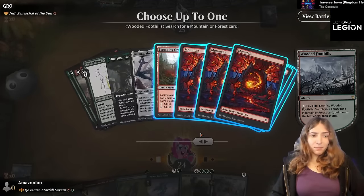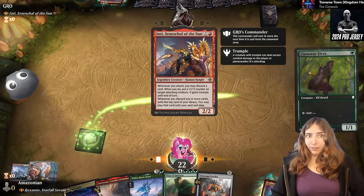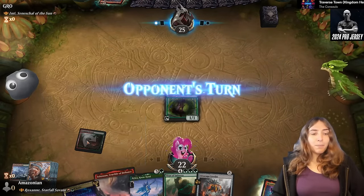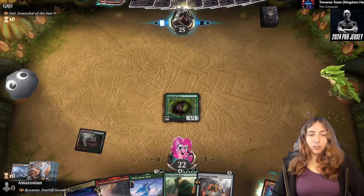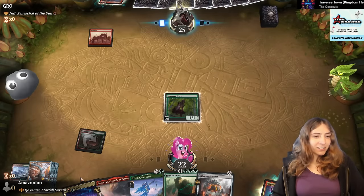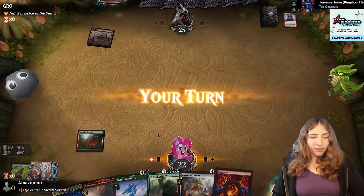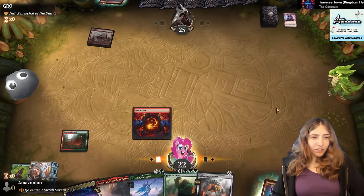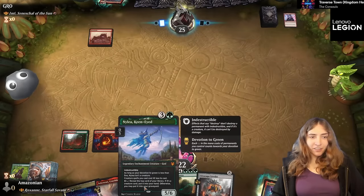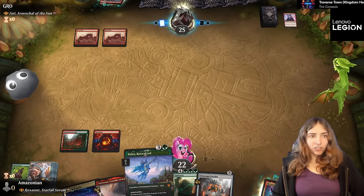I'm a little concerned about fetching into a shock because this is a very aggressive commander. But I do want to have the maximum amount of fixing early on until we can get Roxanne out and start spitting out these meteorites. And there goes the Llanowar Elf — always bolt the bird, always stalk the elf. I don't have any more plays until Nylia here, and Nylia can't attack or block — she's just a discount.